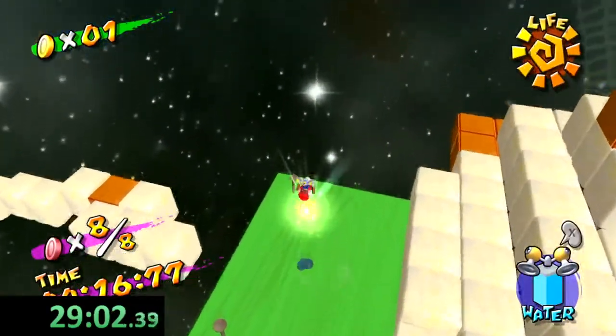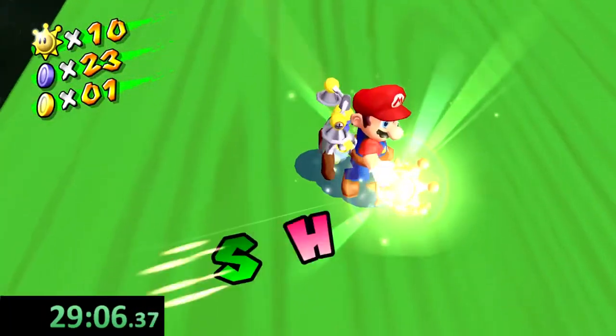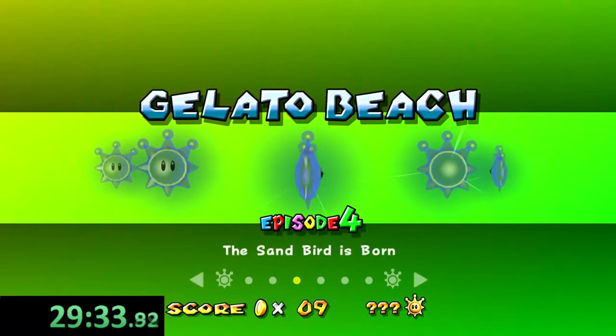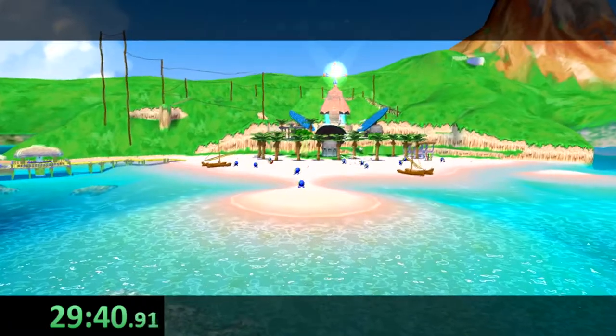Don't triple jump into the shine — that's just a waste of time. I have one more blue coin than I accounted for, which is really cool. I was going to go face Il Piantasimo, but no — Il Piantasimo has to wait, because I forgot there's a really quick shine we can get here.